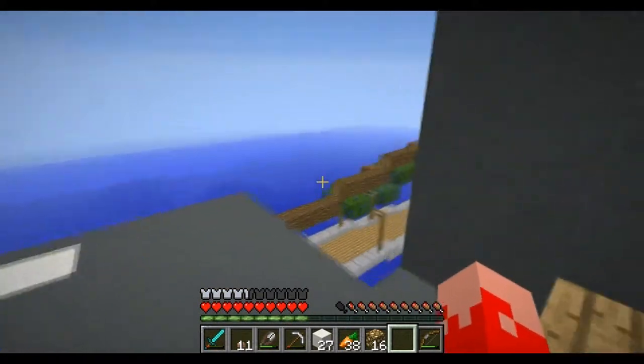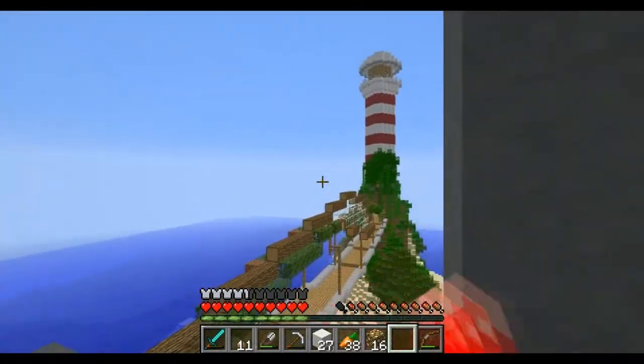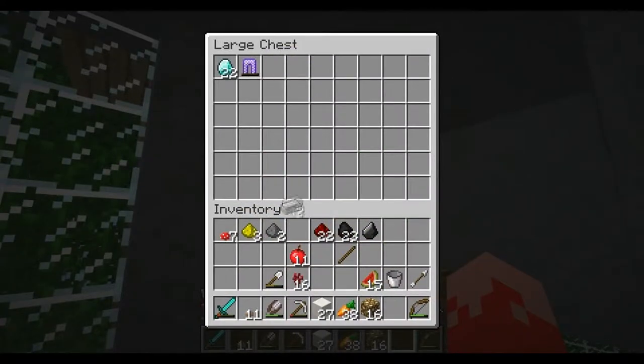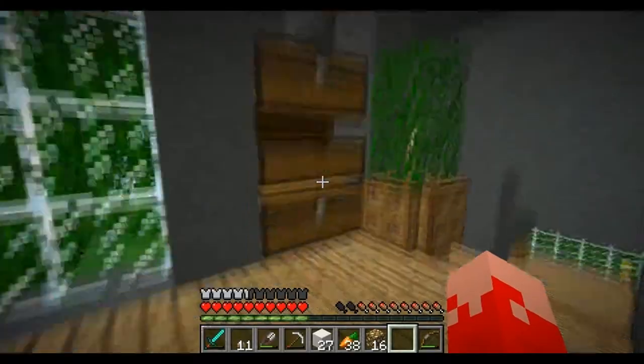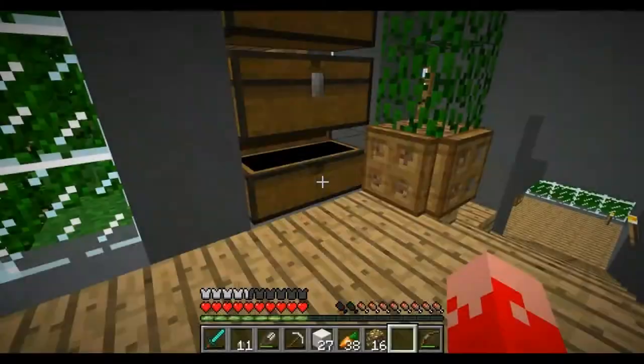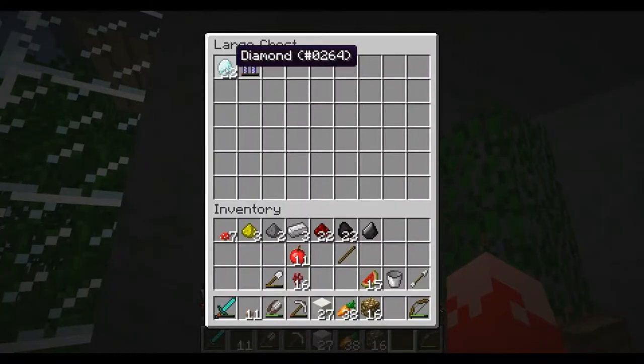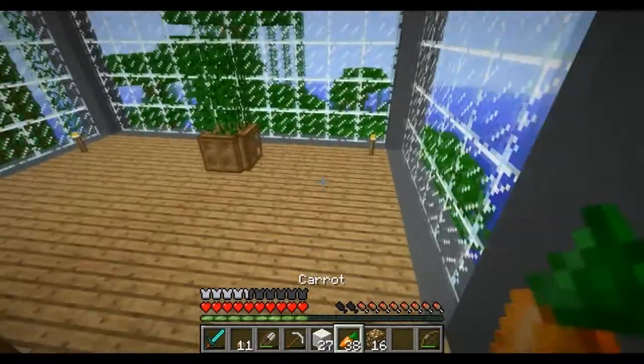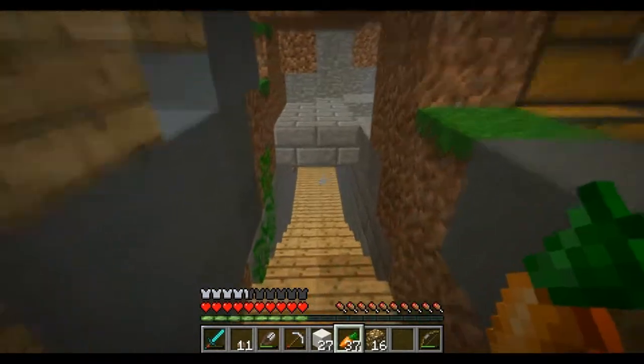But guys, the plan for today's episode is finally heading over to our neighbor island back there to make something which can improve ourselves for food. So I'm preparing the stuff to leave - I should bring three diamonds with me, so let's grab some stuff.